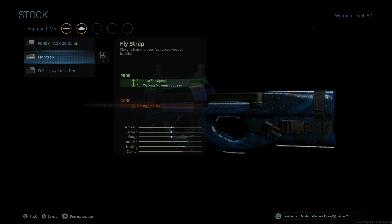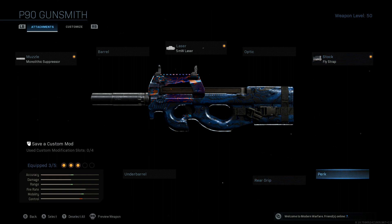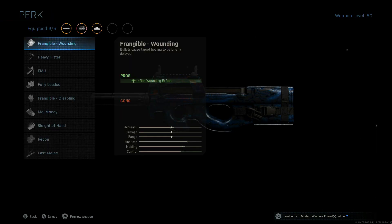For the stock, we're going to be going with the fly strap for the sprint to fire speed, because the ADS time is pretty good, but the sprint to fire speed without the fly strap is, for some reason, noticeably wonky to me. So that's the thought process behind that attachment.